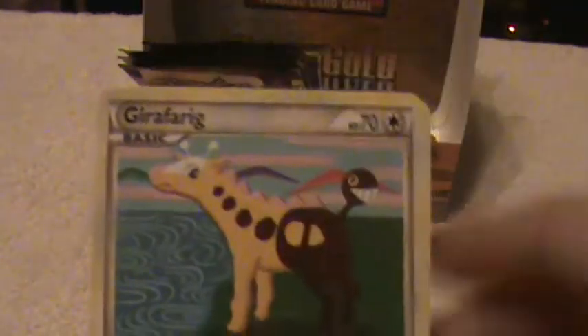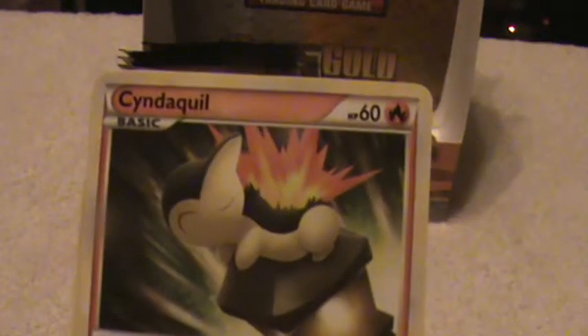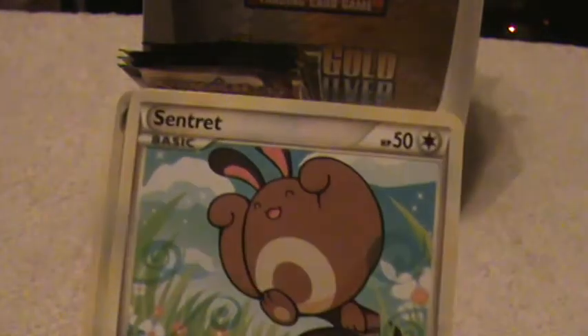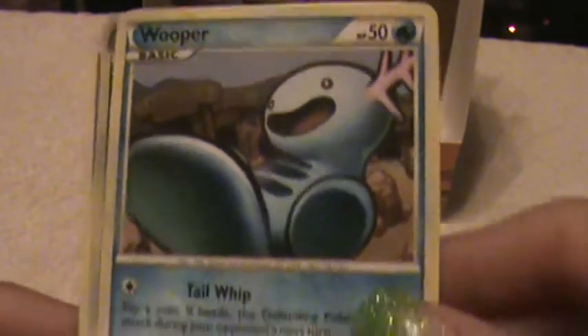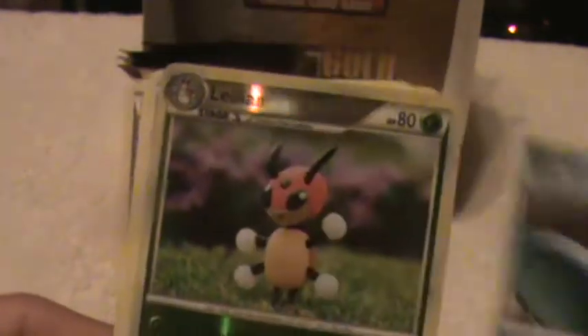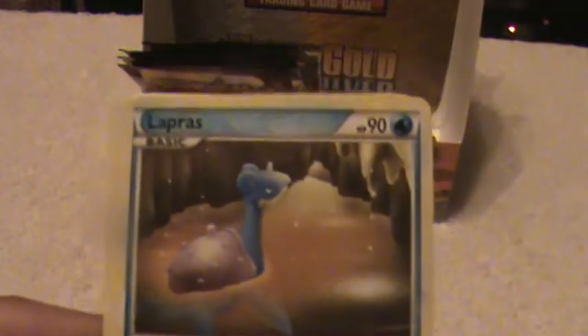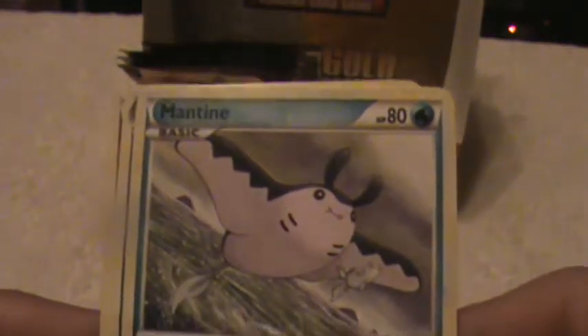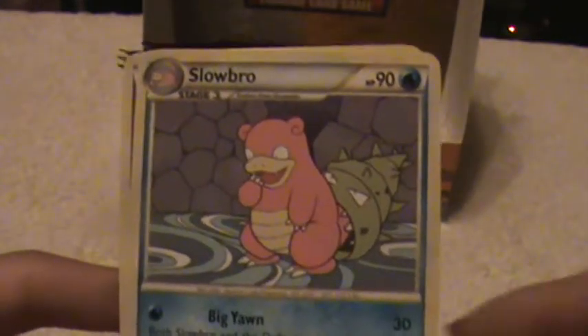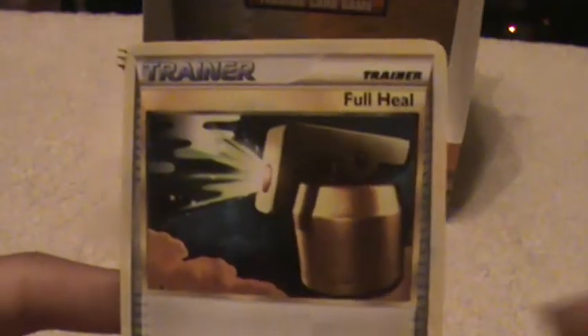Here is a Girafarig, Cyndaquil, Sentret, Mew, a Wooper, another Wooper, a Lanturn Reverse, a Lapras Rare, Mantine, Slowbro, and a Trainer Card.